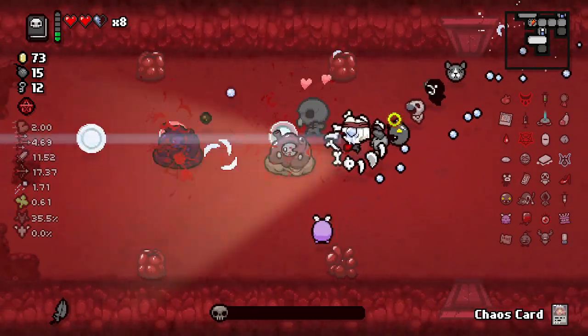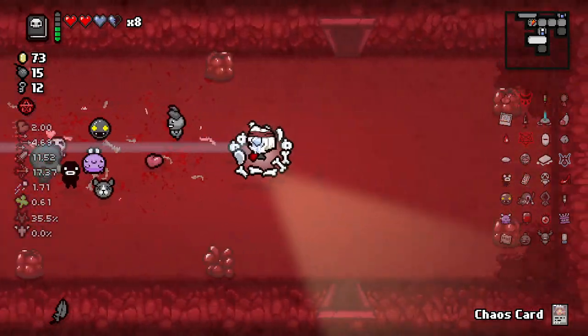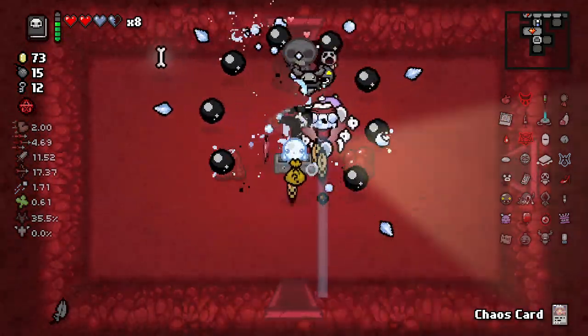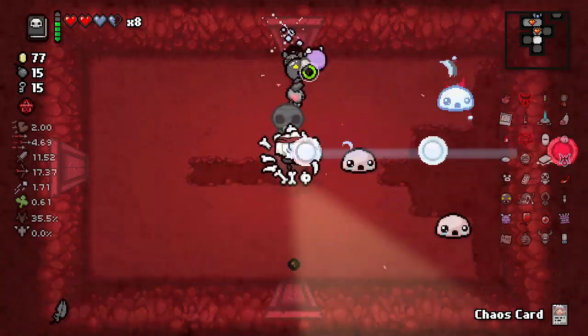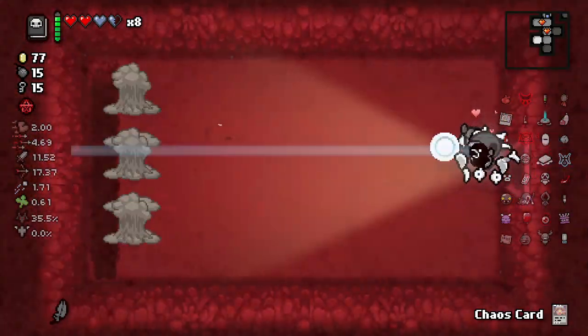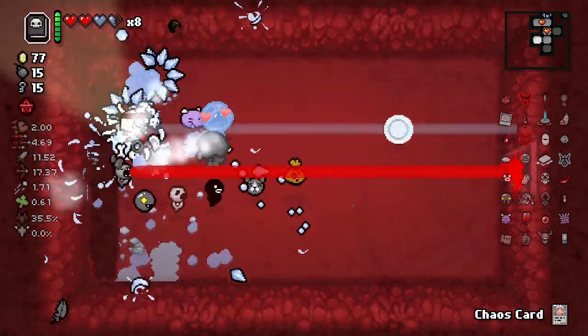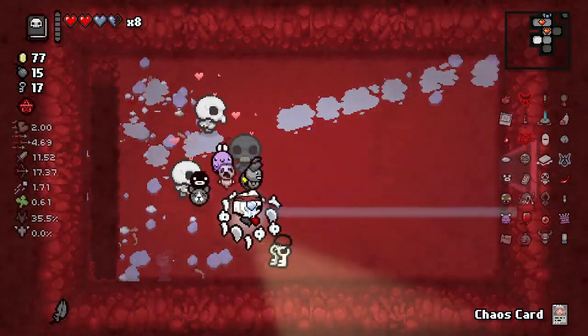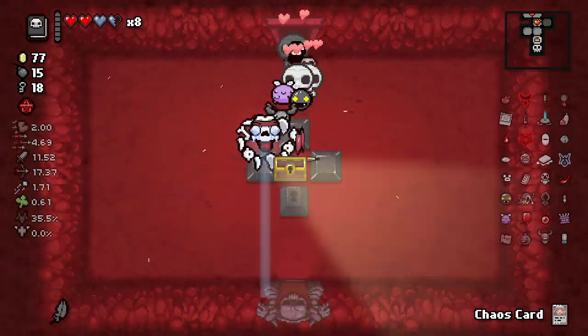Pills — this one's good, it'll give us a Spirit Heart. Thank you! We've got to be going the right way at this point. Get the key, get the money, get the heck out of Dodge. I'm nervous — no, I'm no longer nervous. We found our boss, we're good.